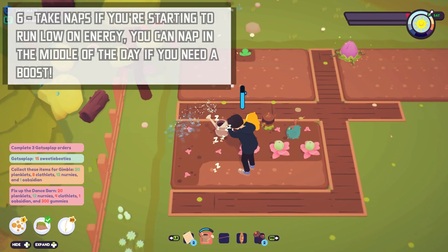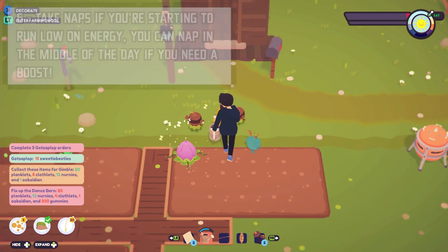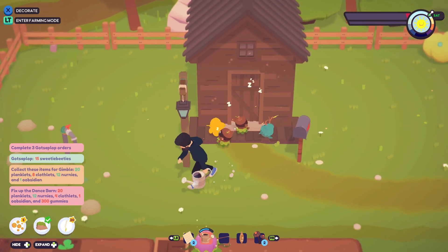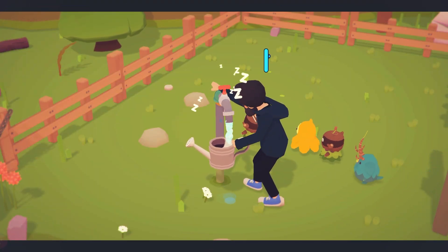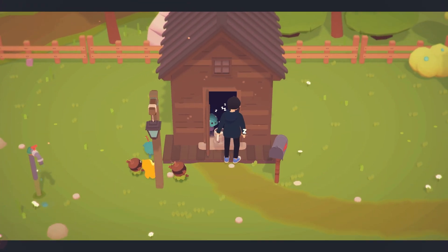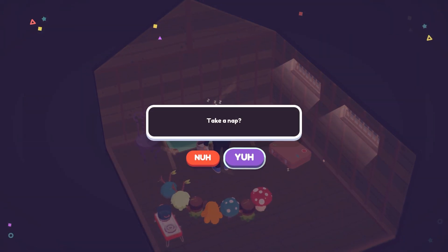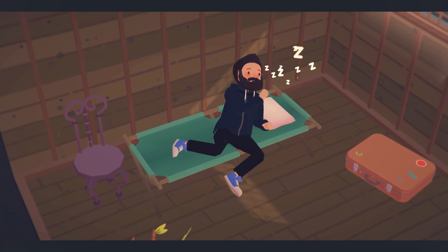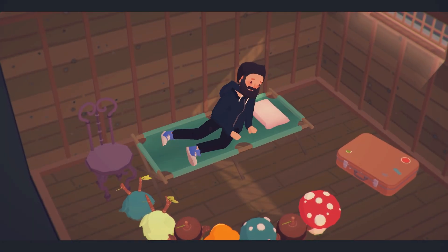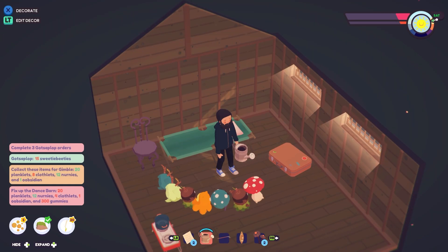Number 6: Take naps if you start to feel a little drowsy. Throughout the day you have an energy meter that's worn down when you carry out tasks like weeding, breaking rocks, and breaking twigs. One way to refill it is to eat food, but if it isn't too close to the end of the day you can also retreat to your house and have a quick nap to get more farming done. As far as I can figure out, there are no limits on the number of naps you can take each day.